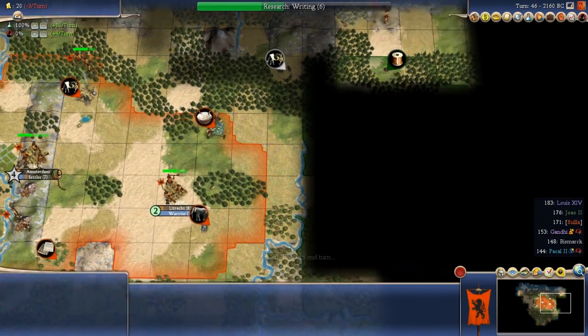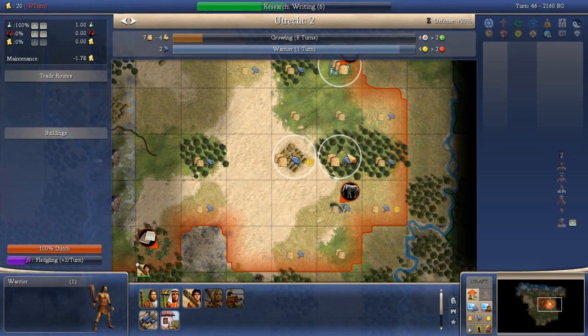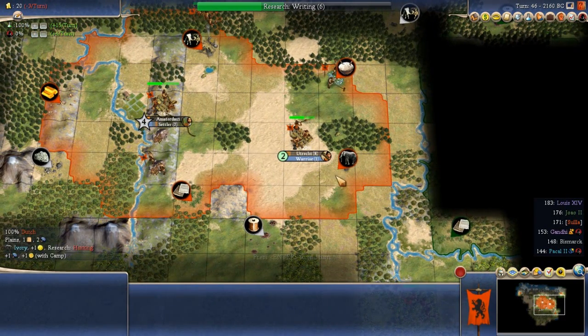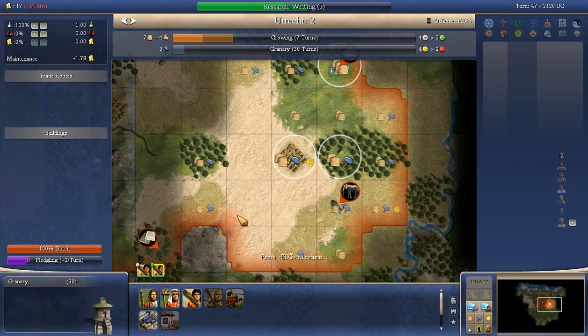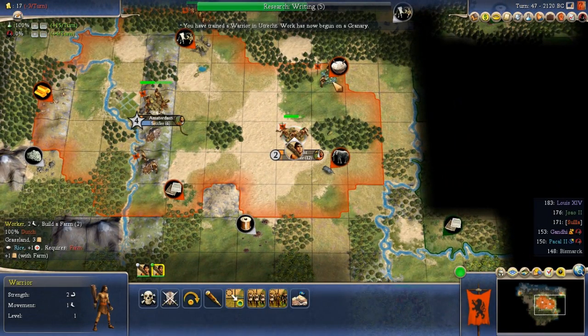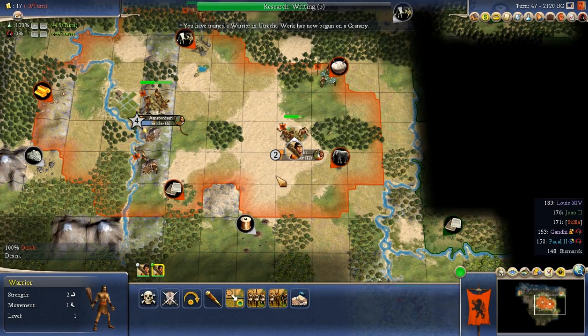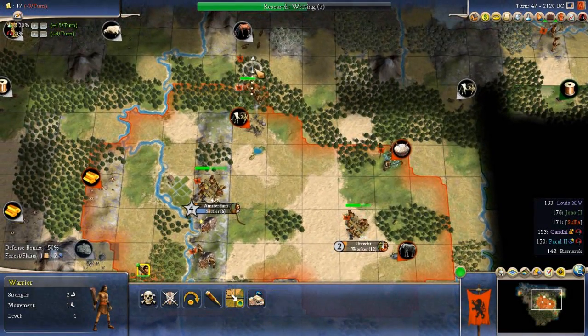He's got copper right here, and I'm pretty sure this is his capital. So that's not the best. Then I need to get down and improve that ivory tile - I also need to get another worker out here. Maybe I'll build one in the new city. It's not ideal but I need more workers. I also wanted to block off the Portuguese leader - whether that's Yoel or Zoel - and seal off the border over here.